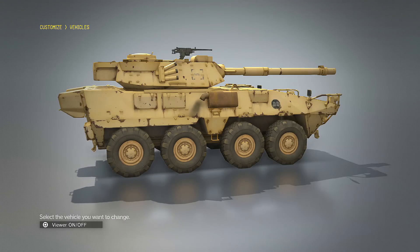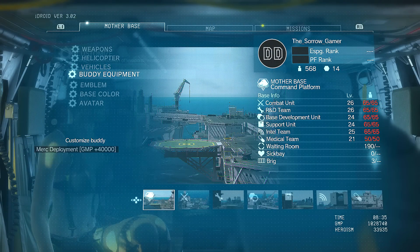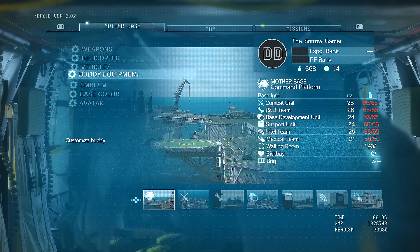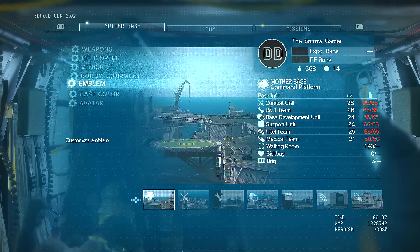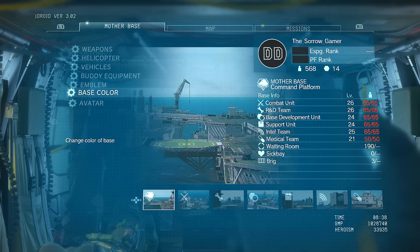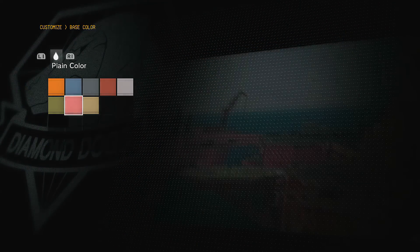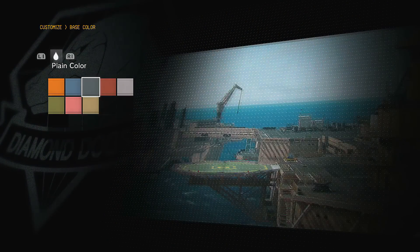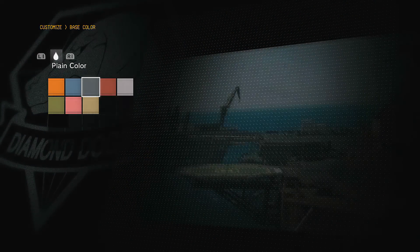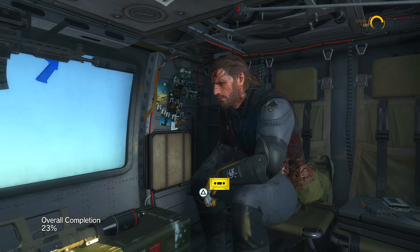You also have your buddy equipment, where you can customize your buddy's clothing and guns. Then there's your emblem, base color, and avatar — the avatar will most likely be used for multiplayer. The base color only uses plain color, so whatever you pick is how your base will look. I personally keep the default gray.